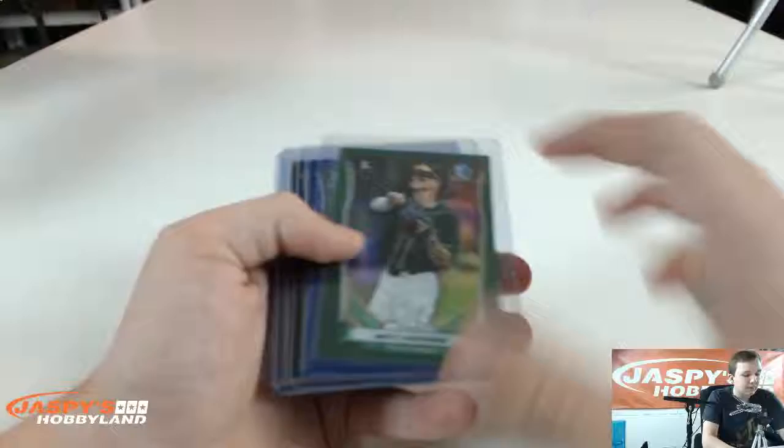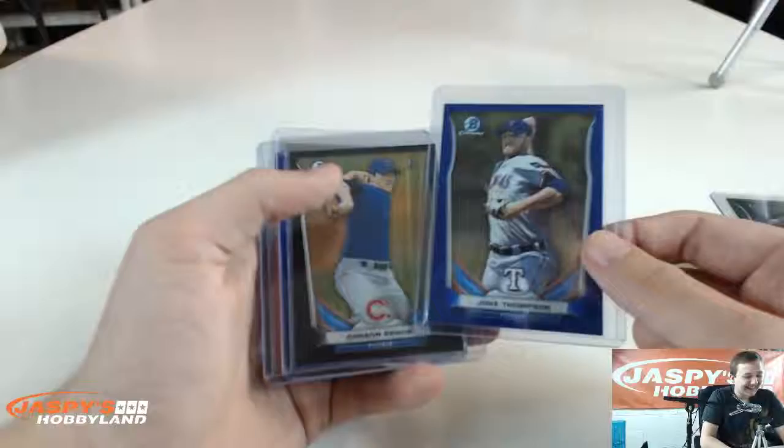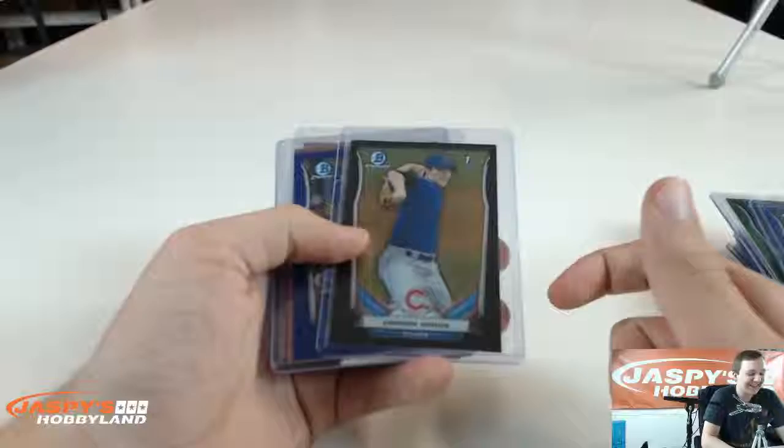Jacob Lindgren, all to 399. Matt Chapman to 150. This is going to be weird for the people watching this on YouTube — it's Johnny Weir, the male figure skater. So if you're wondering what it's all about, YouTube viewers, you can just go watch the video for Bowman Draft Hobby number four.